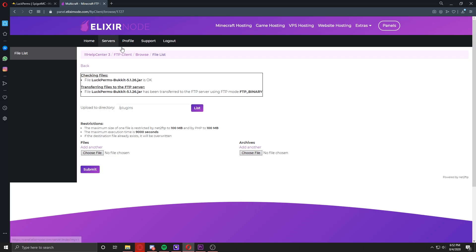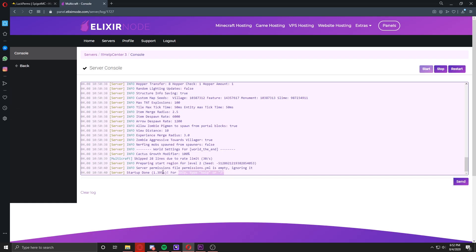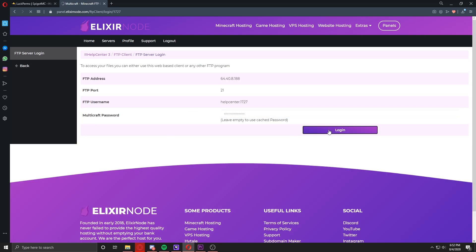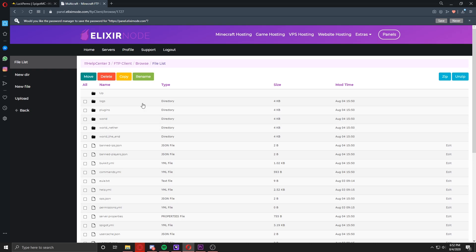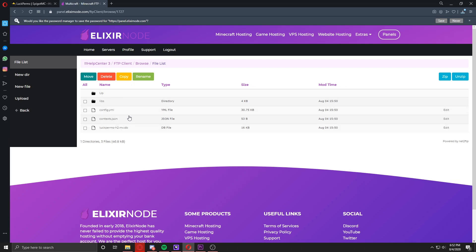As you can see, the plugin has already been installed. All you have to do now is restart your server or start it if it stopped. This will take less than 5 seconds because Elixirnode has the best servers. If we look in the console, you can see the server has started in less than 2 seconds, which is great. Then we just head back to Files > FTP File Access, put our Multicraft password one more time, go to Plugins. As you can see, the LuckPerms folder has already been created — just press on it and open the config.yml.